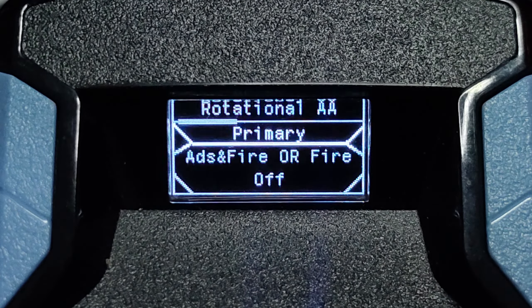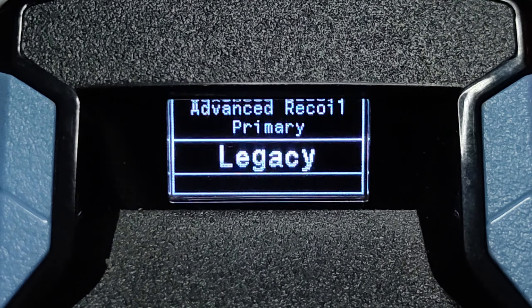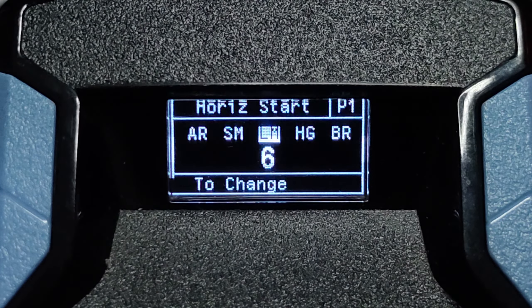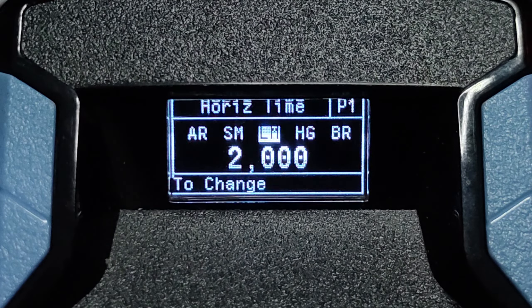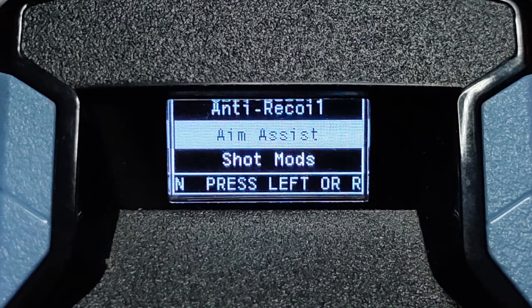The last script: Project Orion version 1.3. Go to the Script menu, Anti-Recoil. I'm using Advanced Recoil Legacy: vertical start 25, vertical mid 24, vertical end 26, vertical time 3000, horizontal start 6, horizontal end minus 5, horizontal time 2000. Remember to turn off all the MSCS options. That's it for the script settings.